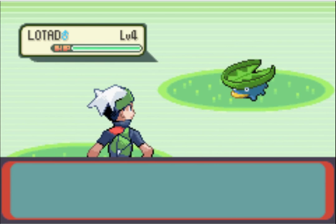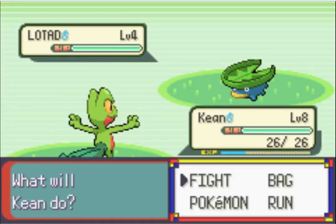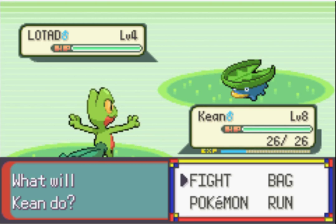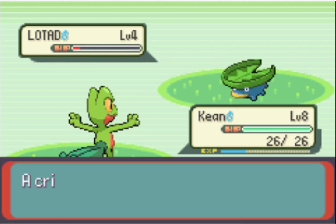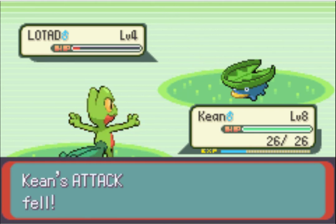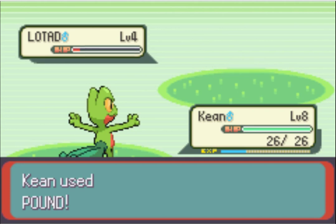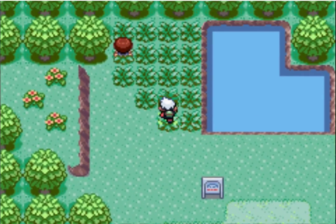Lotad - another really good Pokemon you can get early game, kinda like Ralts. Except this one you gotta evolve with a Water Stone. It's confusing because this is a Grass/Water type Pokemon, which I think is unique for its type. Pretty cool, but we're not gonna be catching that. It's actually pretty common on this route.